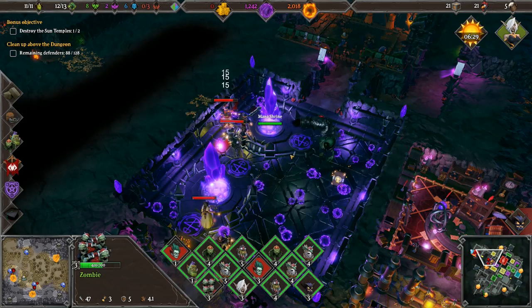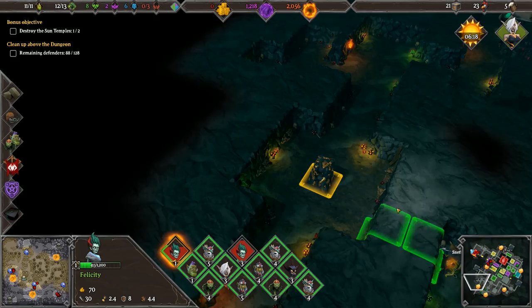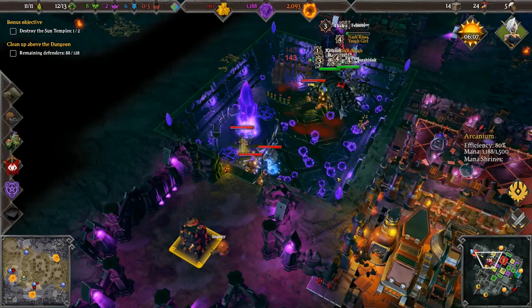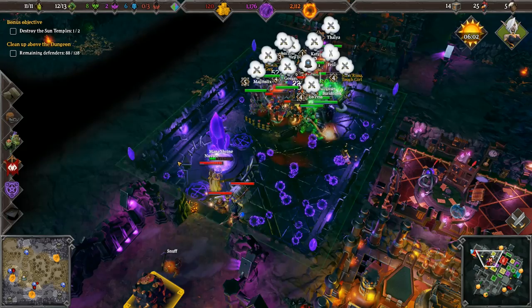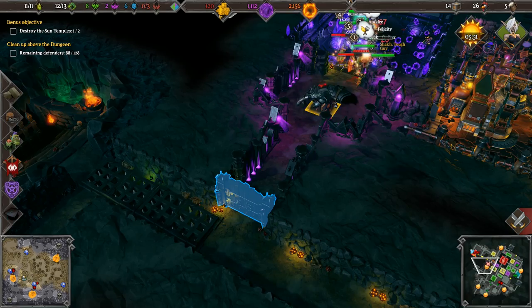Not a whole lot of gold but we can always mine that. What do you think you're doing? These guys are getting on my nerves. We need more traps - heroes are destroying your rooms. Yeah, it's fine, we got it under control I think. We lost one mana shrine - we need more traps in this area, let's maybe work on that. We can buff ourselves up a little bit. Come on, more gold - we need more than 120.